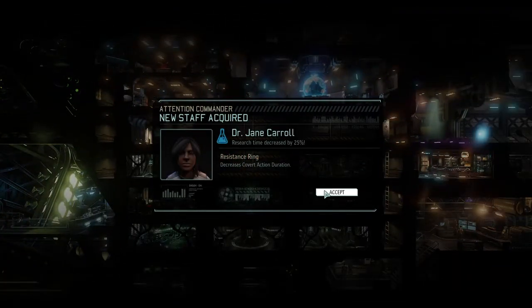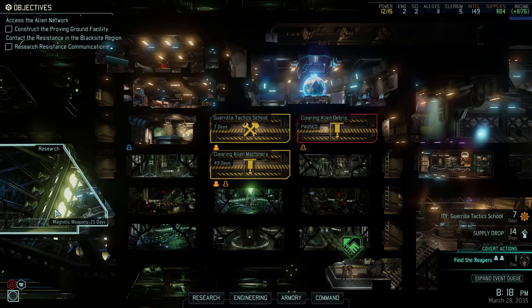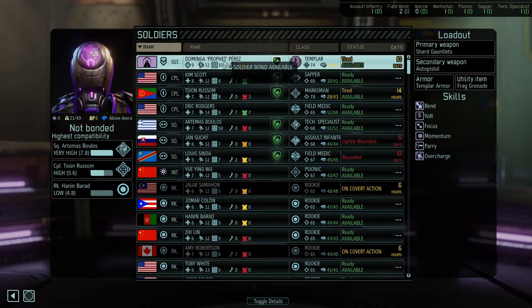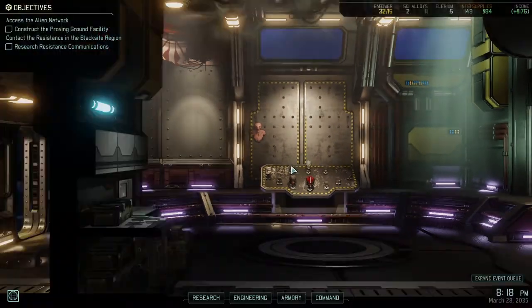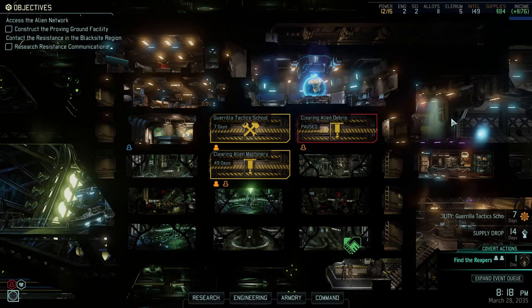We've got an advanced repeater and some stuff — excellent work, Commander. We got our Scientist, continuing to bolster the resistance movement across the globe. That reduces magnetic weapons research — it was 28 days before, now it's 21. So that's pretty good.